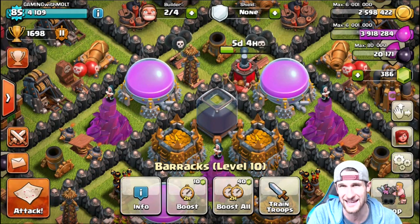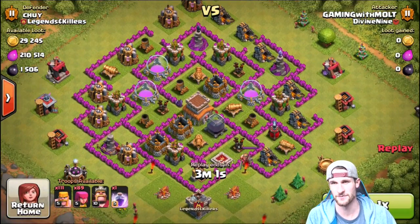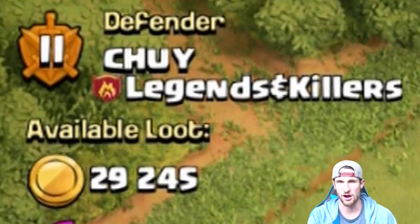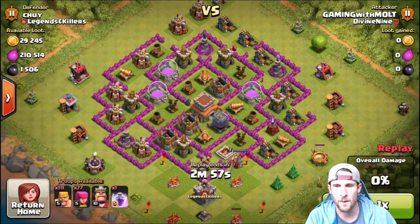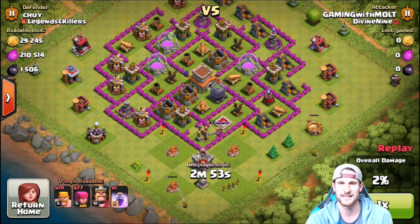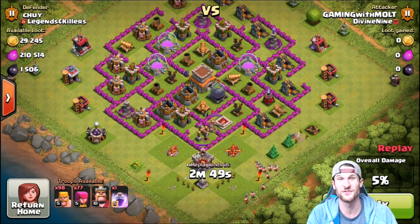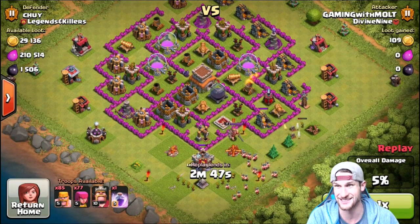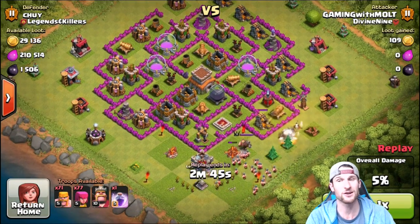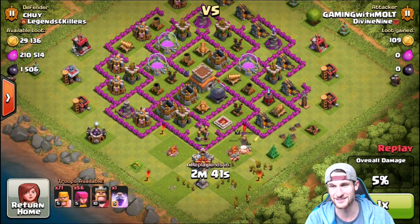Let's jump into this first attack. Here's homeboy's base — Mr. Chuk from Legends and Killers. We're doing Barch; we've got one rage spell. We're gonna take out some of these open buildings down here so that we can get up into that dark elixir — there's 1500 of it. Barch isn't the best strategy to get through walls like this, so you guys are gonna love what happens here. It's pretty ridiculous.